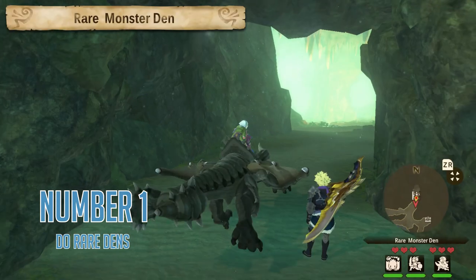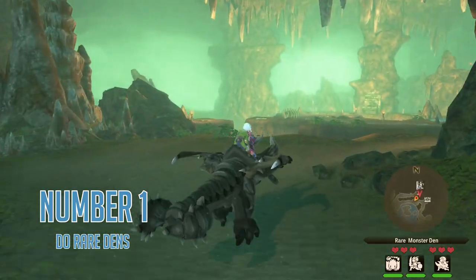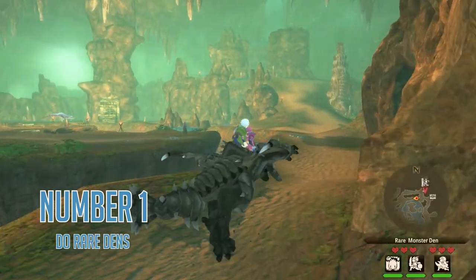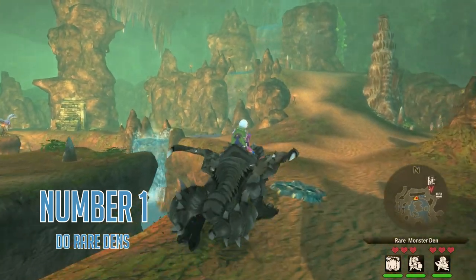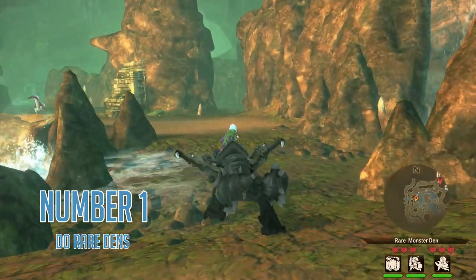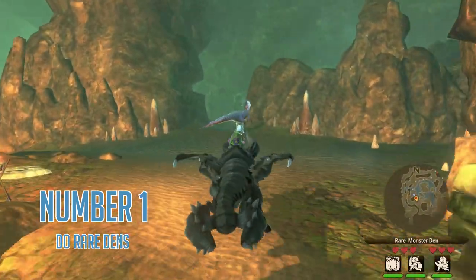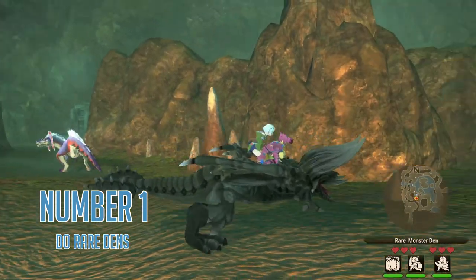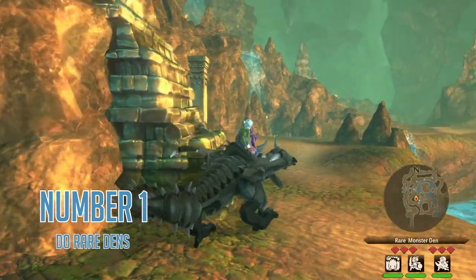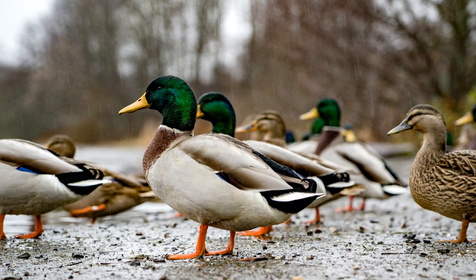Number one: do rare dens. All monster dens are cool and contain eggs and monsters to fight, and materials to gather and all of that, but it is worth making a very specific note here about rare dens, which are the dens that are made out of golden rocks. Always do rare dens, even if you can't be bothered to do the normal dens. They're free — like the ducks at the park. Go get yourself a free duck.